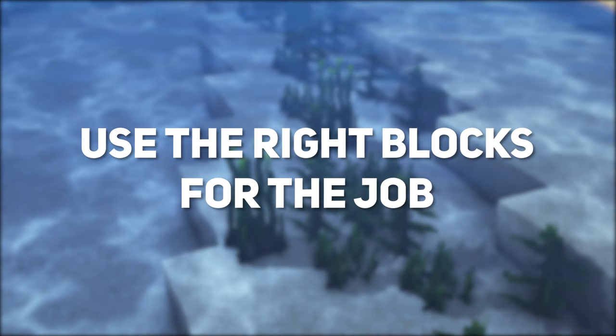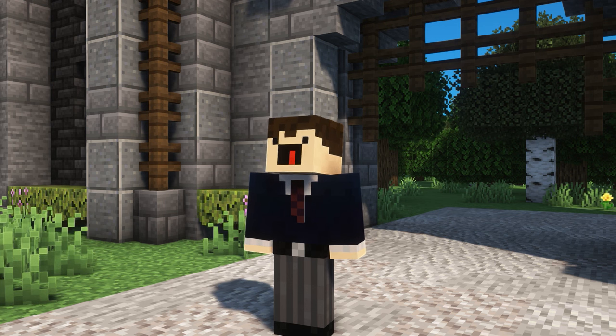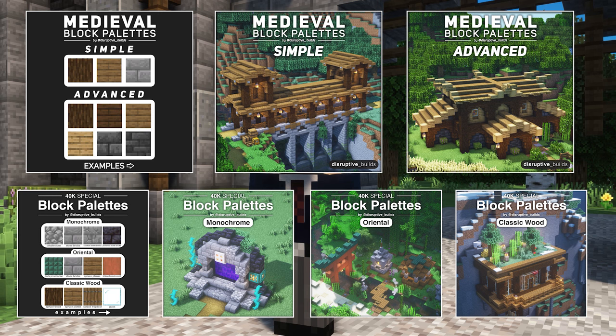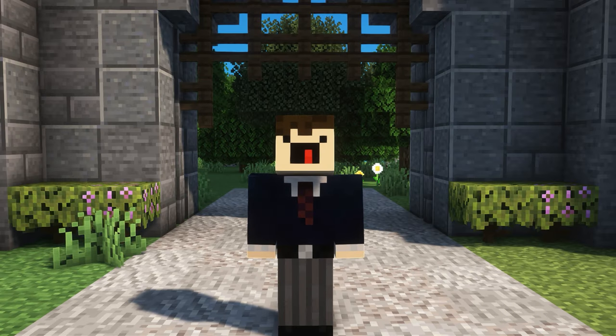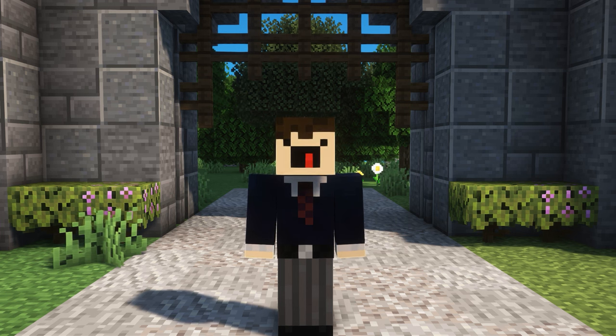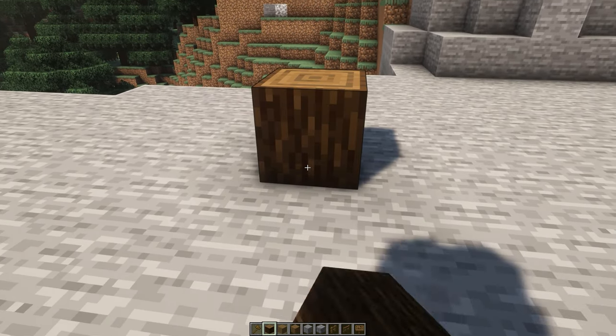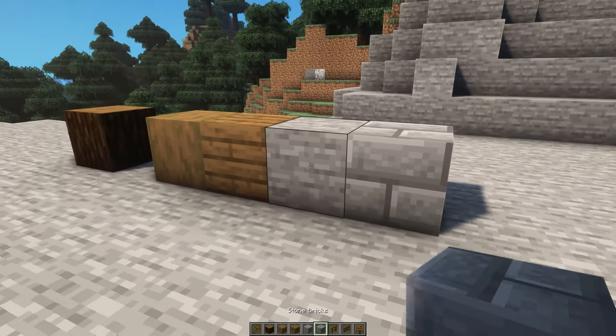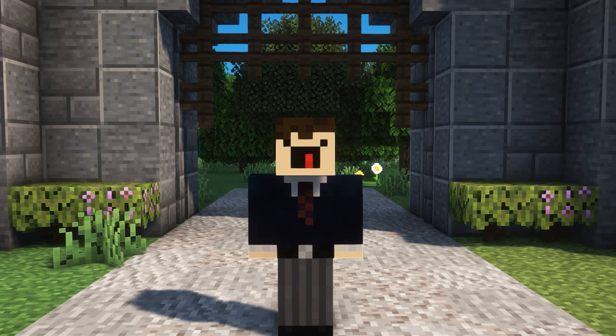Use the right blocks for the job. This one is a no-brainer — make sure to figure out an interesting block palette to use for your build. I've posted a couple up on my Instagram page for reference but I do encourage you to find your own that you love. Also when I create a palette to use I always like to keep the blocks separated — for instance I'll get the pillar block and keep it aside, and then I'll get the blocks for the walls and keep them together, so on and so forth. Also for gradients, obviously find blocks with a similar colour and texture and use those together.